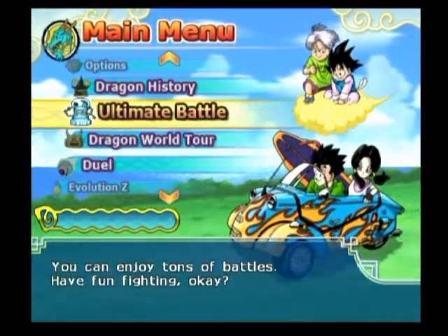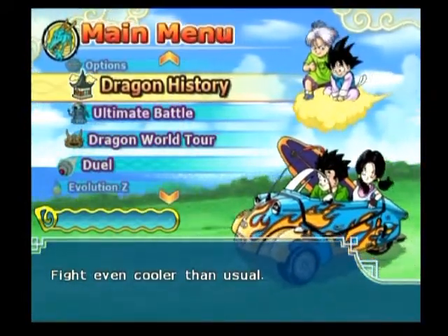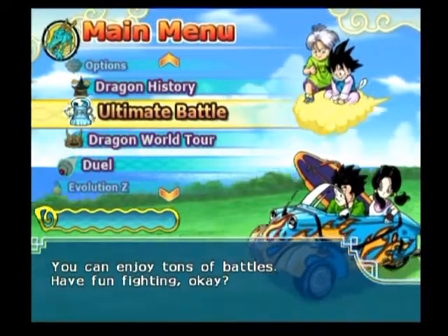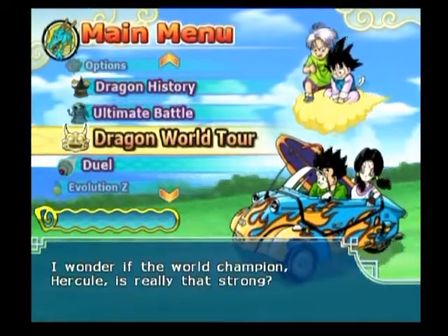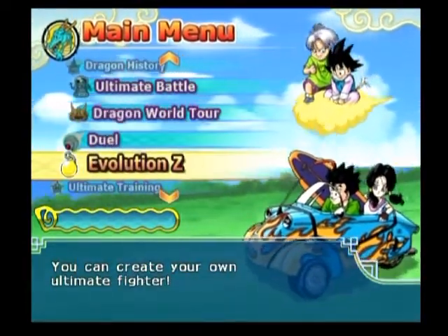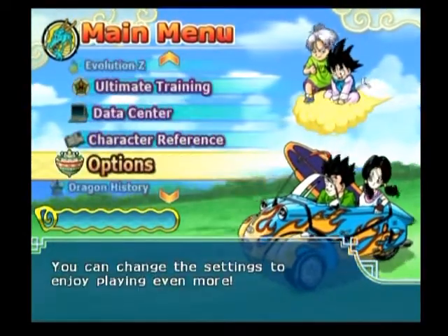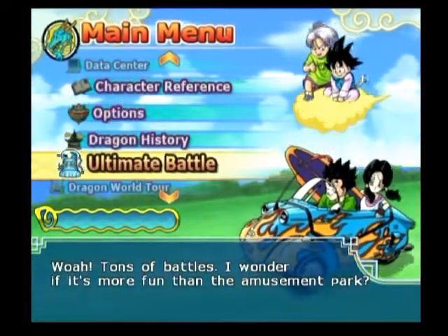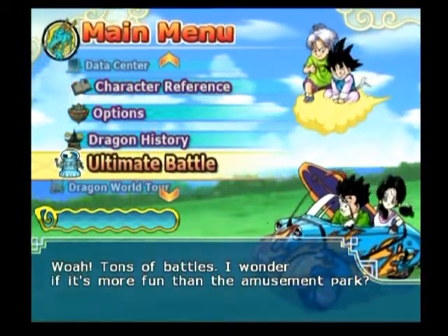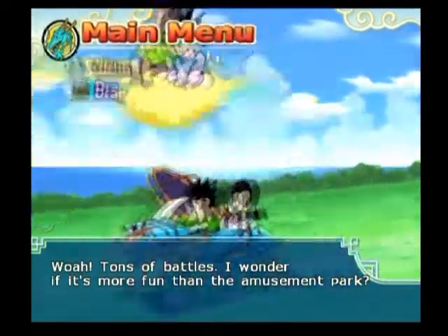I've just always been a big fan of it. There are a lot of different modes — Dragon History is the story mode, Ultimate Battle is kind of a mixture of different battle modes, there's the World Tournament, Dueling, and Evolution Z where you customize your characters. For today I'm just trying out this new capture card and a bunch of equipment — that's what a lot of these let's plays are going to be for the next week or so.